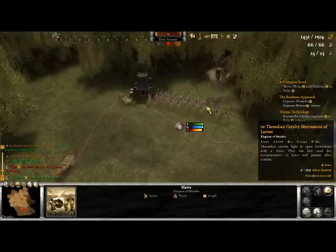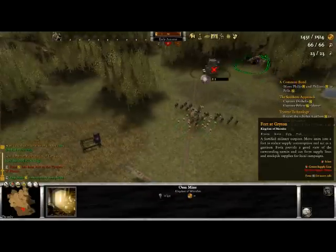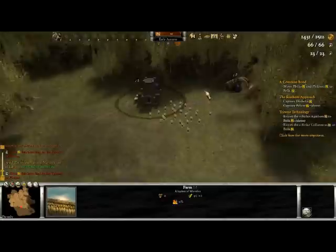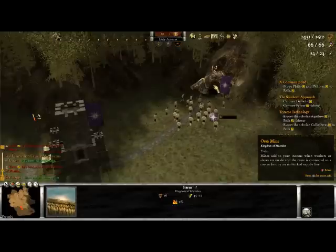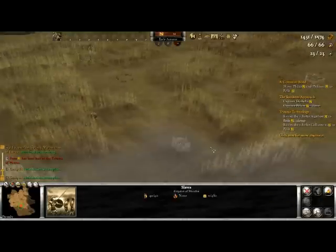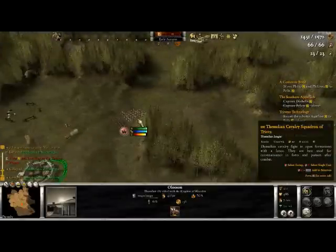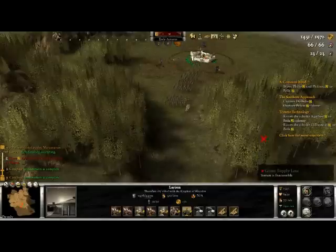Looking at the top right corner, you've got money — about 1,431 at the moment — then underneath that your troop points, and underneath that your leader points. Leaders are obtained by building villas around the map. When you find a ruined villa, you rebuild it and that gives you a leader for that villa. A leader can be assigned to a unit which improves it a little. Some leaders are better than others — they give bonuses — but some aren't that good, so you wouldn't want them in the front line or defending anything important.